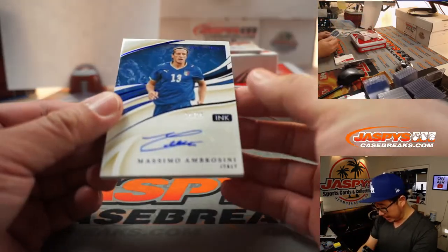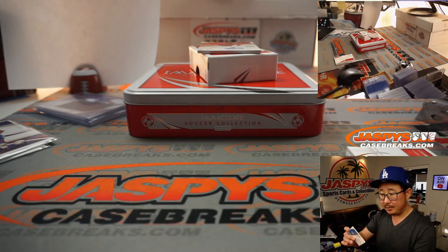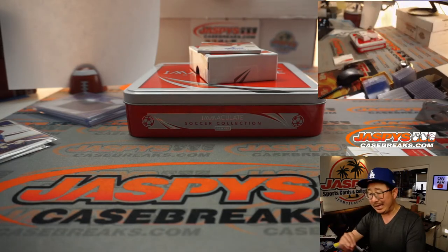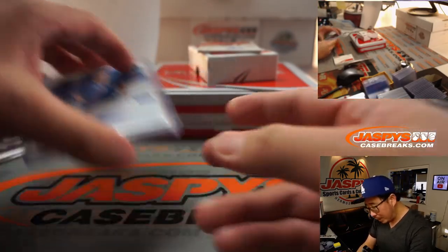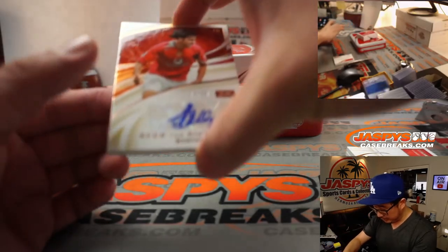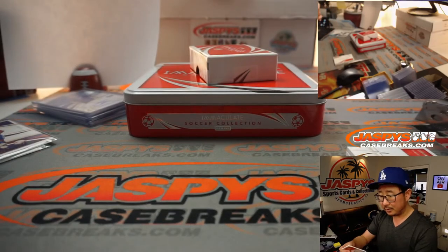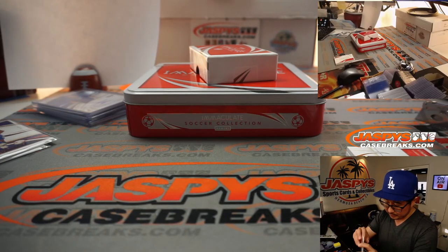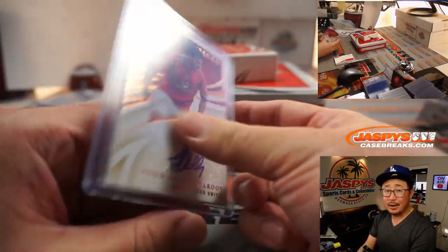24 out of 25, Massimo Ambrosini, Forza Azzurri. That'll be for Brandon Hall and number four. And we've got old Manchester United legend, 36 out of 50, Ruud Van Nistelrooy. That will be for number six, Robert Runkle. Nice break. Solid box.